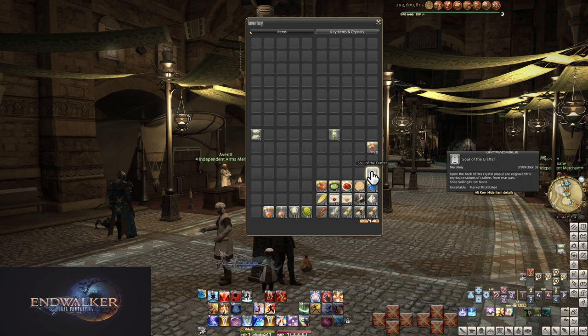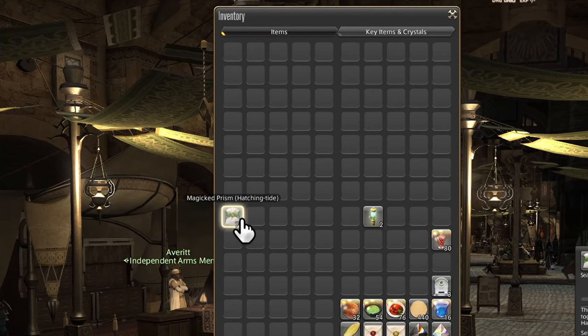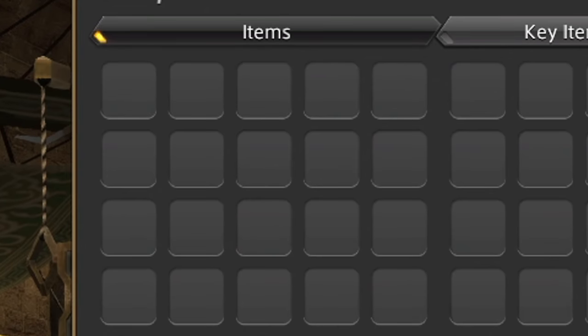So barren, so expertly sorted that I can manually sort so all new items that appear in my inventory appear in the top left. I don't need to worry about what's new or where something is — I just need to look in this spot.